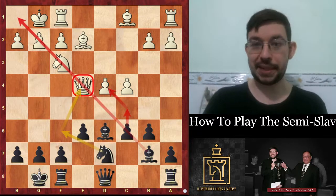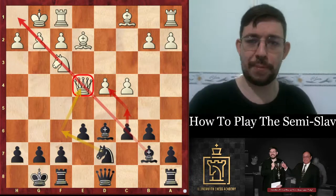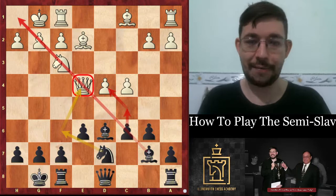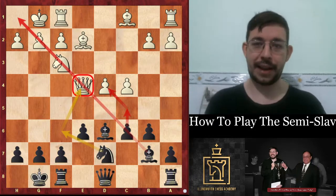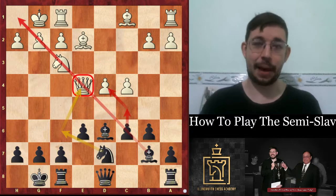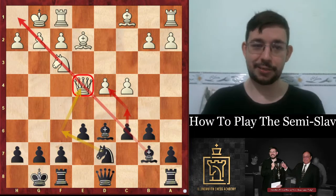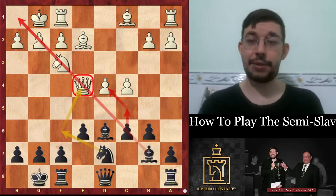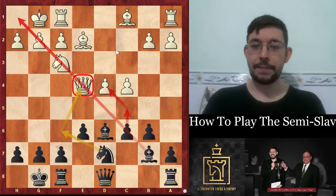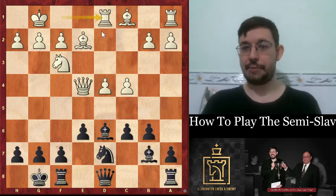I find the semi-slav is one of the few openings that actually allows you to combine active piece play with a very solid foundation — a system where you can defend very well but also attack at the same time. There aren't a lot of openings like that, which is why I love the semi-slav and why I was very successful in my own games back when I was playing chess. White played rook to fd1.